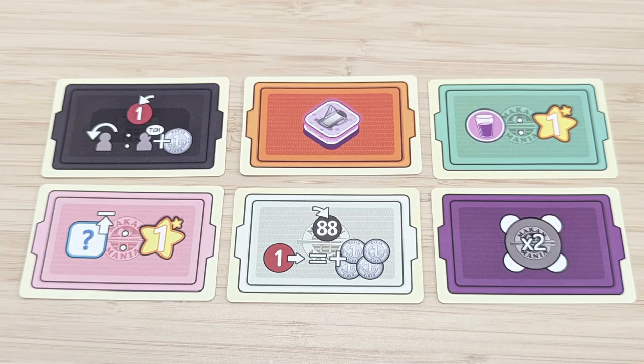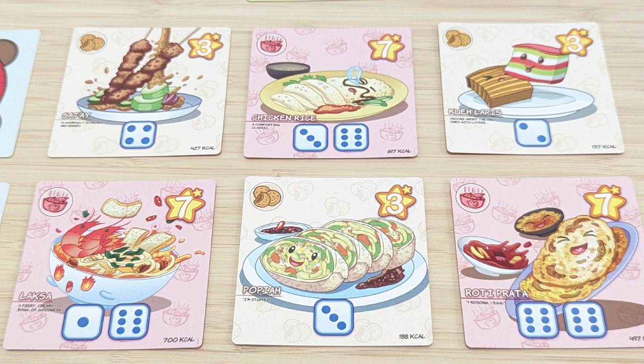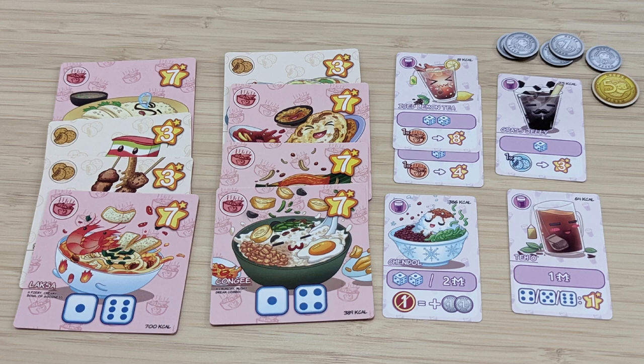Each different color tray has a different ability. The players play for a total of five rounds, and once that is done, they proceed to final scoring. Final scoring: the players count the points on their food cards, the drink cards if any. Each value — one coin is worth one single point. The player with the most points at the end of the game is the winner.